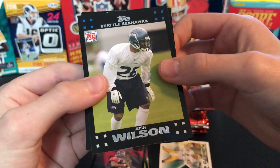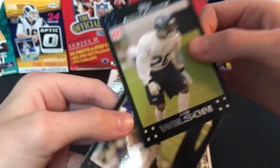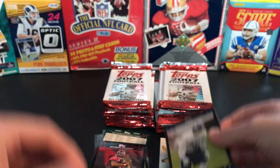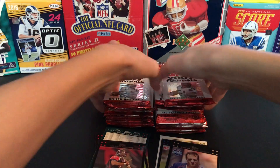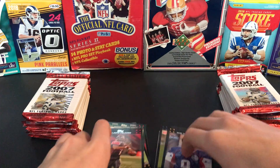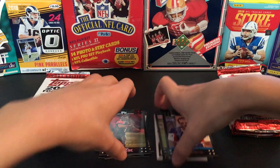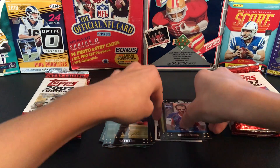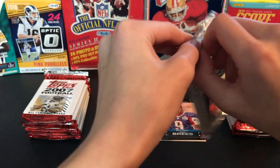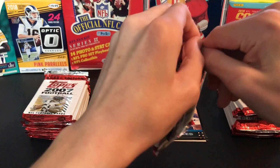The rookies we have here are Josh Wilson and a Rufus Alexander. Let me just make this a little bit better so you guys can kind of see the cards. All right, there we go — second pack. We got a Vikings rookie in the first one, so I'll take it.